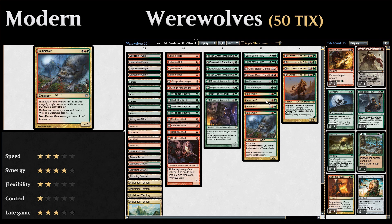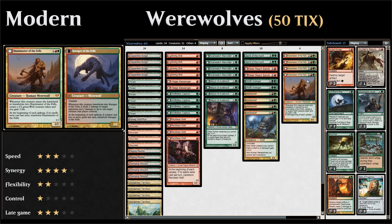Four copies of Immerwolf, our lord in the deck — a three-mana 2/2 with intimidate that can only be blocked by artifact, red, or green creatures. Each other werewolf or wolf gets +1/+1, and non-human werewolves we control don't transform, so we keep the werewolf side even if the opponent casts two or more spells as long as Immerwolf is in play. Four copies of Huntmaster of the Fells, a four-mana 2/2 that creates a 2/2 wolf token and gains us two life when it enters or transforms. It transforms into Ravager of the Fells, which deals two damage to target player and two damage to a creature that player controls, and is a 4/4 with trample — creating a mini-game of transforming it as many times as possible.